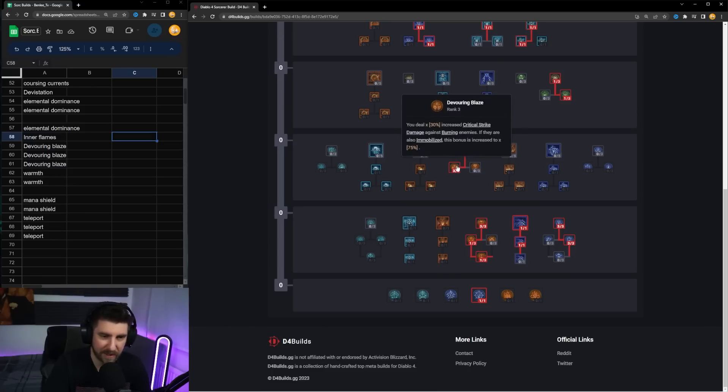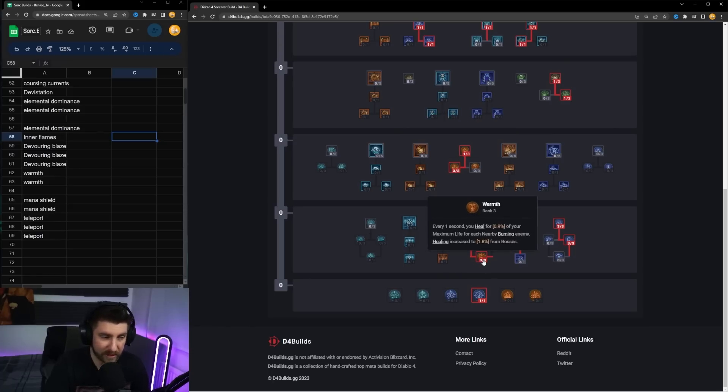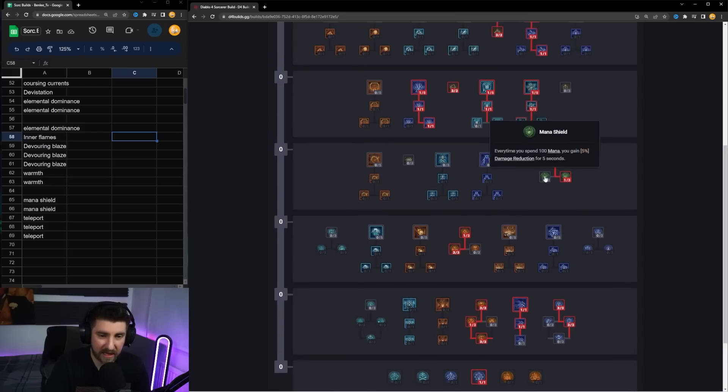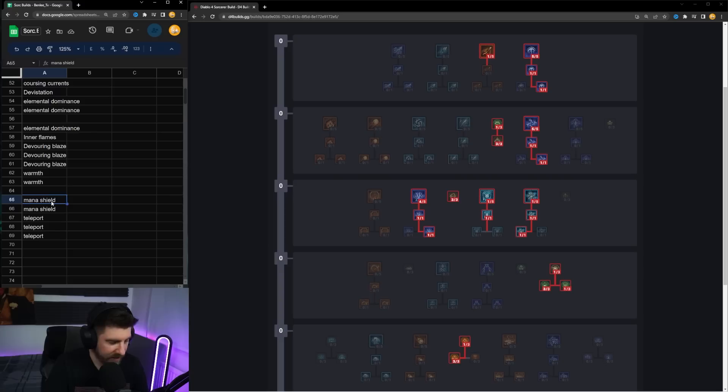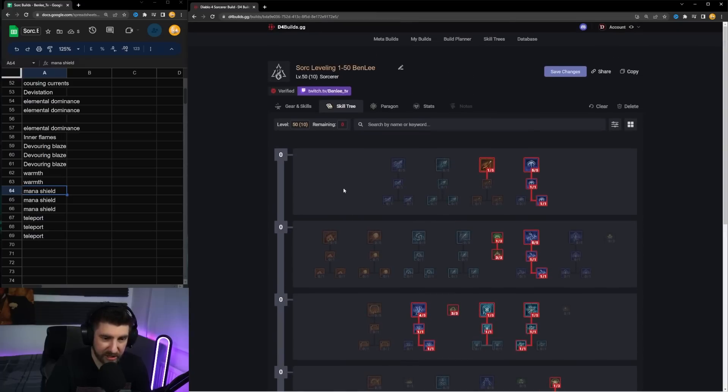Coming down, one point goes into Inner Flames as a stepping node, then into Devouring Blaze: you deal 30% increased critical strike damage against burning enemies. Bosses will be burning from the Firebolt passive enchantment, so this increases boss damage by 30%. From here I'm going to take more points into Warmth, then come up and take three points into Mana Shield before finally finishing off Teleport.